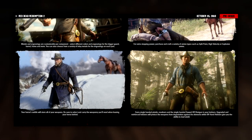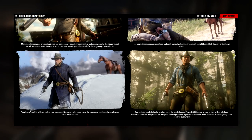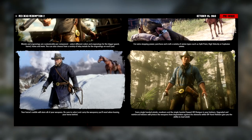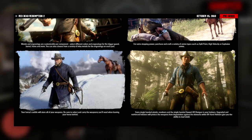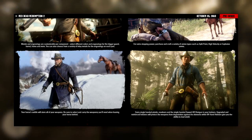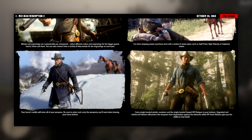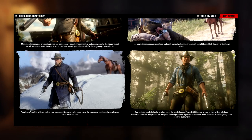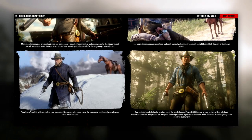Moving on to the next piece of information — Arthur is in the snowy mountain region of the game with his horse behind him, carrying a revolver in one hand and a rifle in the other. Below it says: your horse's saddle will store all of your weapons, so be sure to select and carry the weapon you'll need when leaving your horse behind. Unlike in Grand Theft Auto 5 where we had a weapon wheel and could pull a minigun from our pocket, in Red Dead Redemption 2 you'll have to make sure you have your weapons on you — you can only carry a certain amount. You'll be able to have two rifles on your back and two revolvers on you at all times, and if you want to change weapons, you'll have to head to your horse's saddle or stash.